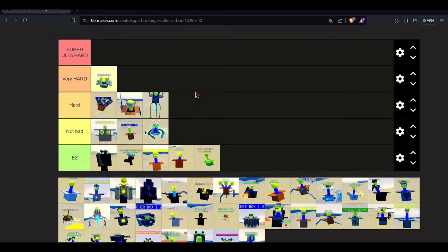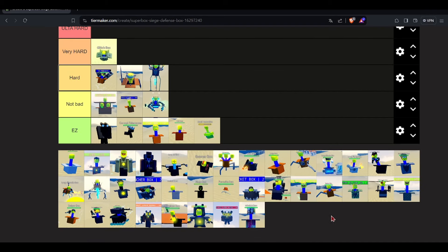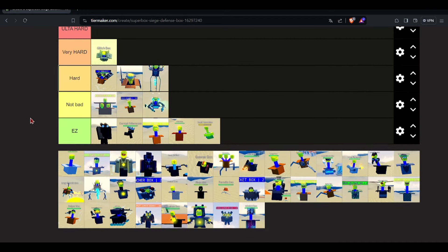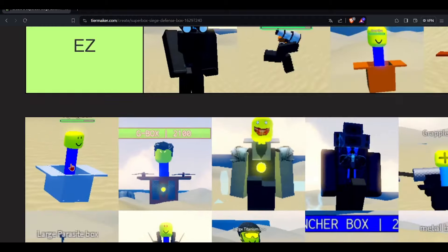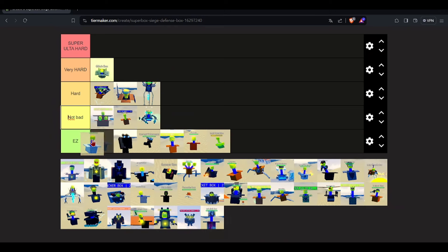As for super ultra hard — I don't think anything deserves that spot. Maybe this guy or the sky, but I wouldn't say either. Nothing is super ultra hard. This next one is just a normal flying box — it's kind of annoying but so easy, I'll just put it there. And the normal G box — he isn't that hard so I'll put him over here. He's harder than those two, but I still have beef with DJ box.